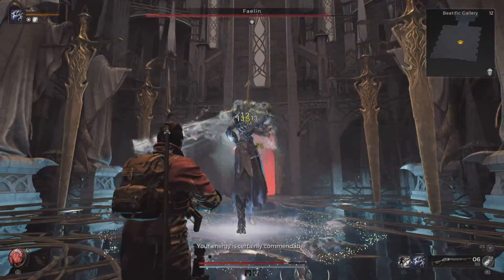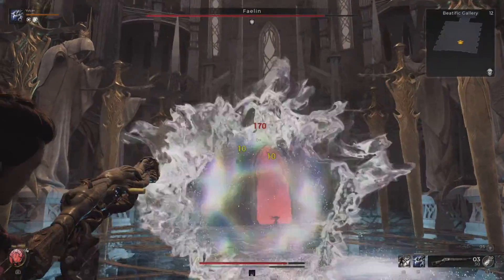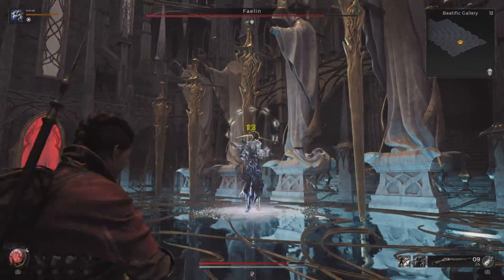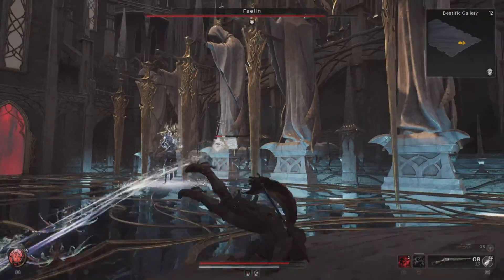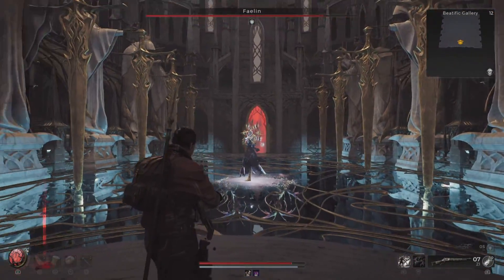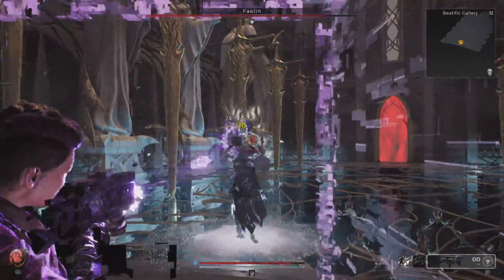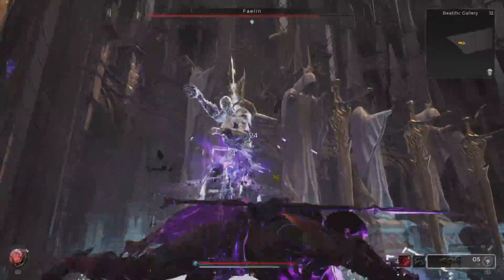He will summon flying projectile orbs that you can destroy, and ultra attack you from range. That flash you just saw around me is an attempt for him to pull you towards him — you have to either dodge it fast, or in the second phase you have to perfect dodge it to avoid the effect.